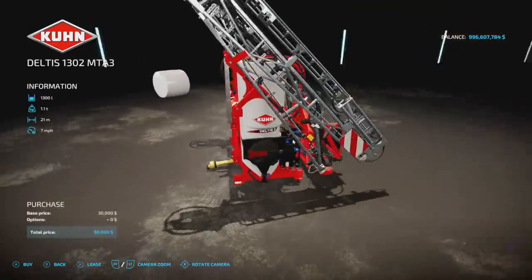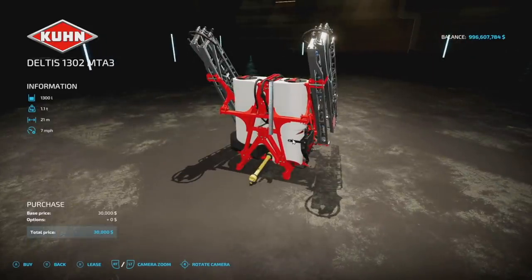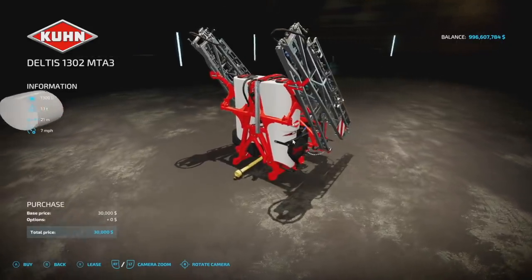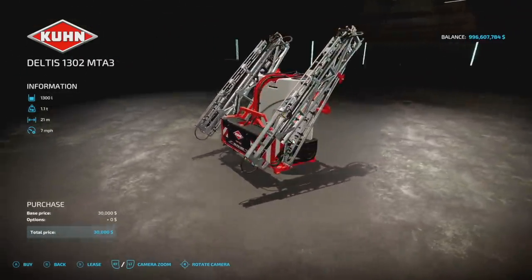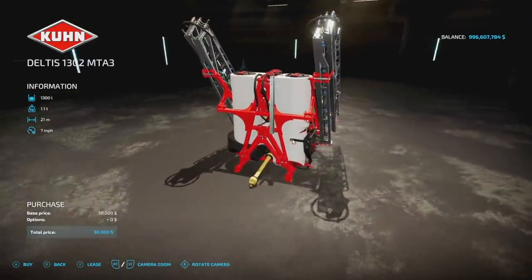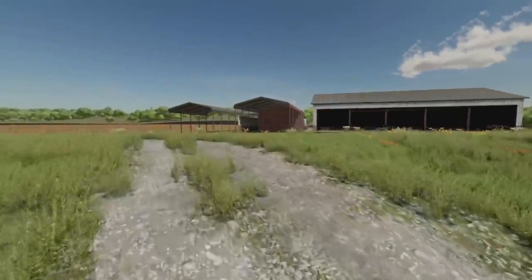Next we have the K-Brand Diltus 1302 MTA3 — it's back! This is a fertilizer and herbicide sprayer. It came as DLC in FS17 and was base game in FS19, and now it's here as a mod in FS22. It has a 1,300-liter capacity, weighs 1.1 tons, has a 21-meter boom spread at seven miles per hour, and takes up five slots. Very nice detailing on this one.